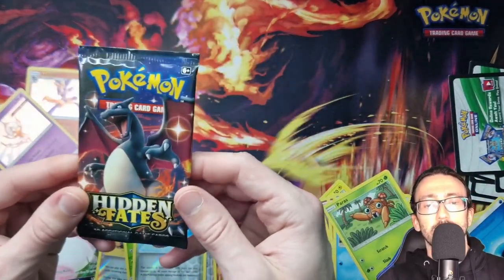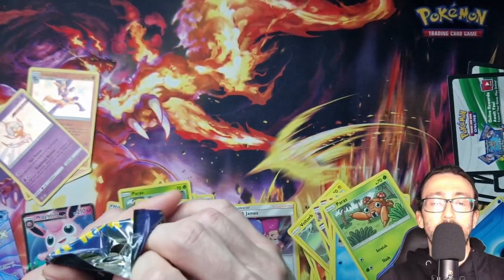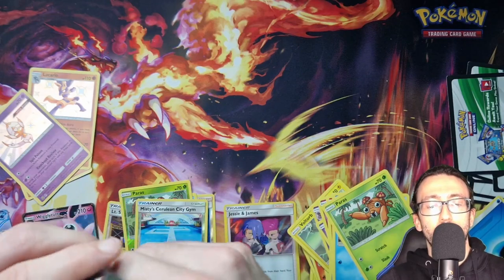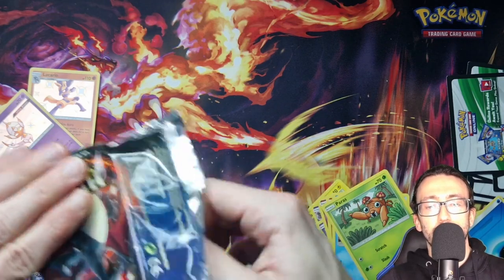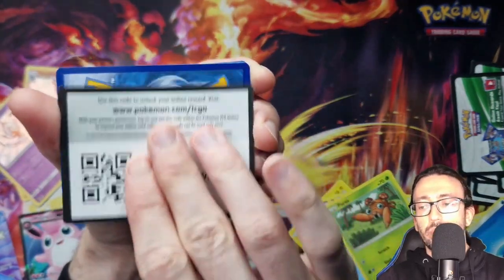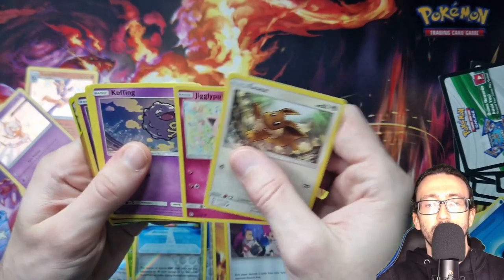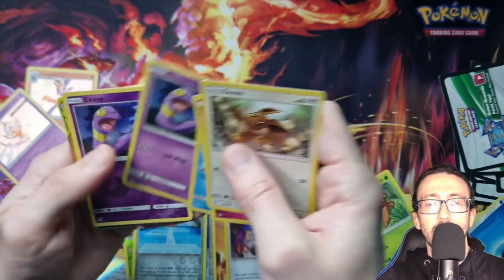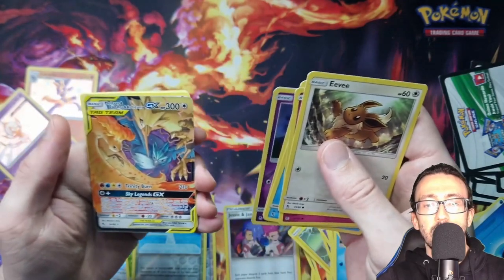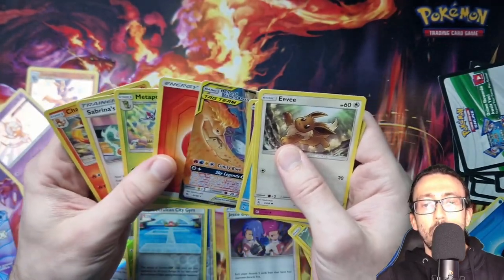Oh, can we please have something good out of this last pack? We do have that Alolan Ninetales GX, so can't complain too much. And we've got Eevee, Jigglypuff, Koffing, Staryu, Ekans, Reverse Holo Ekans, and we've got the Moltres Zapdos Articuno GX.